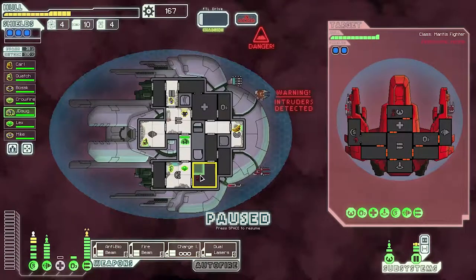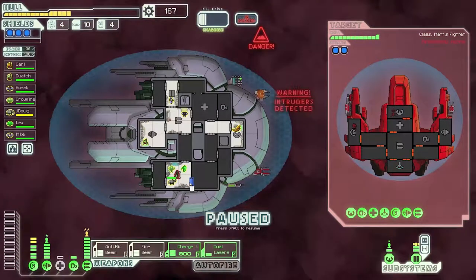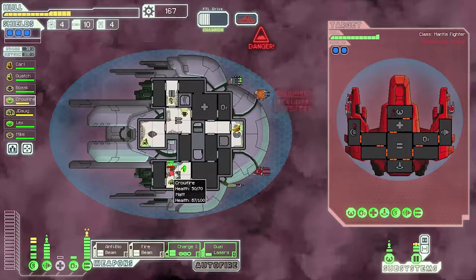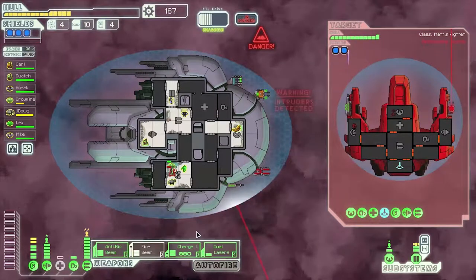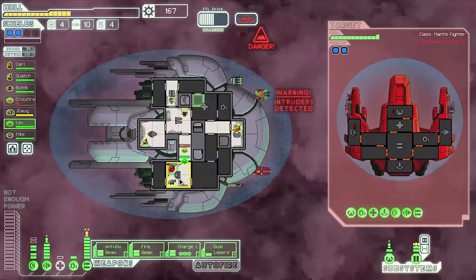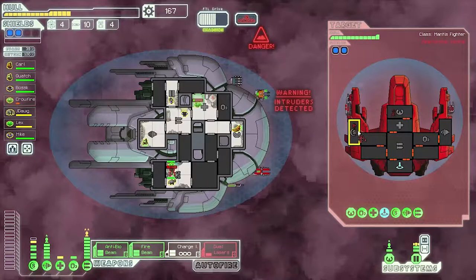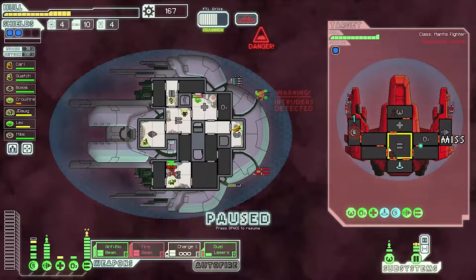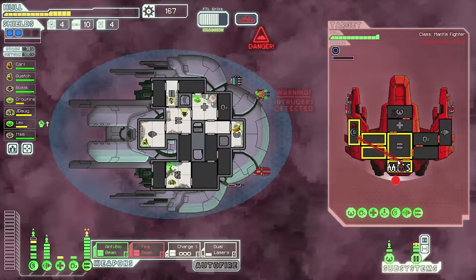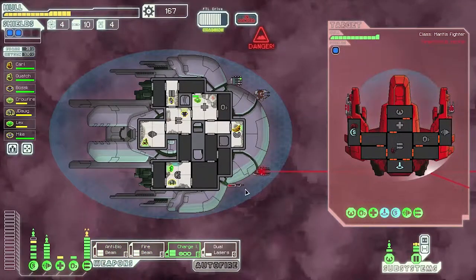Do you want to teleport on this? Here's our free member — you're gonna fight. Actually, get back in here; you can just come in with us. You're definitely losing this battle. Hit shields. Fire beam — you are gonna hit like so. Anti-bio beam, just because we're not gonna take too many losses.